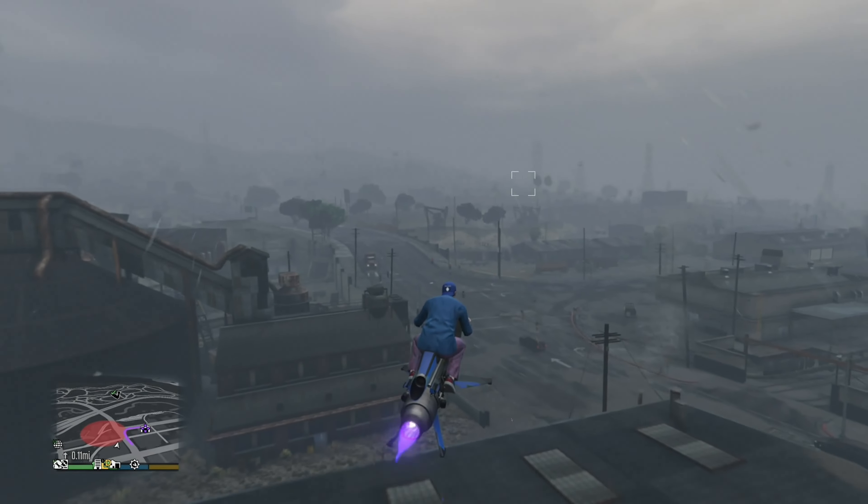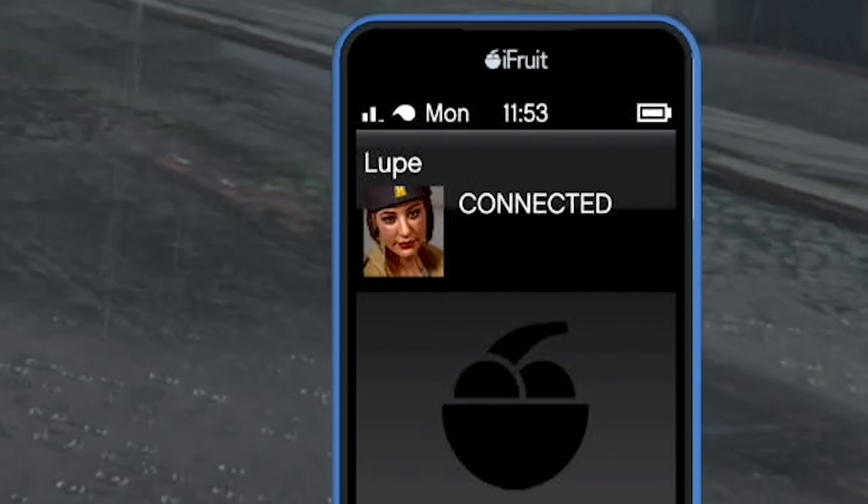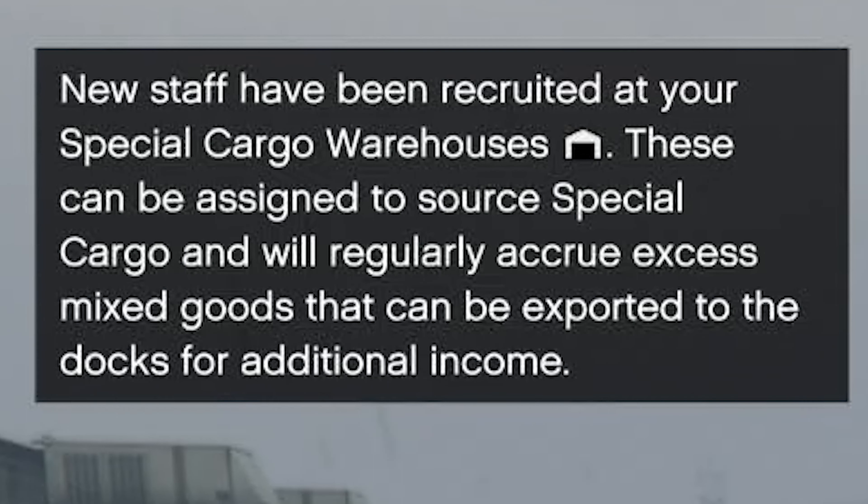When you first arrive at your cargo warehouse, you get a phone call from Lupe. In this phone call, Lupe is basically saying: hey, I can go get cargo for you for a small fee, and I can bring it back to your warehouse for you to sell at a later point.